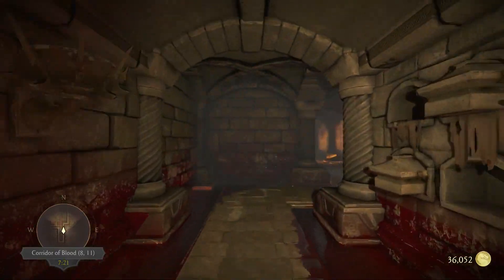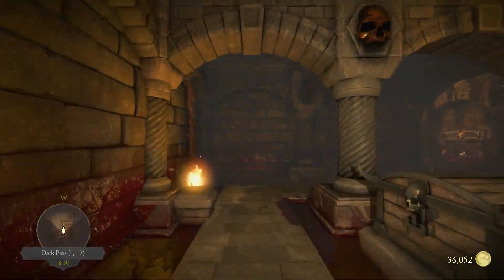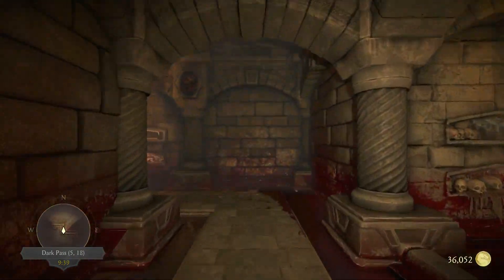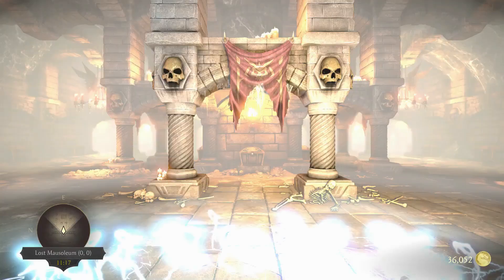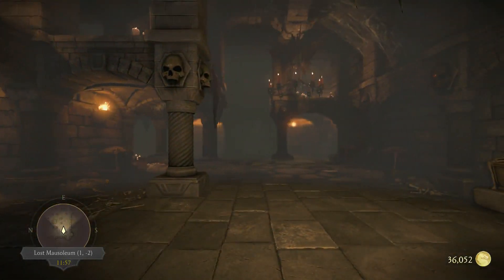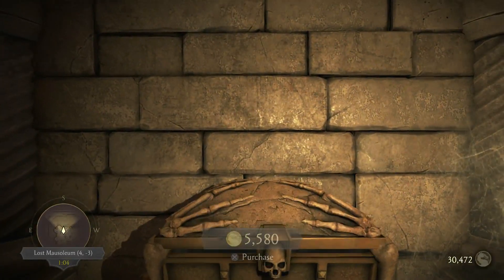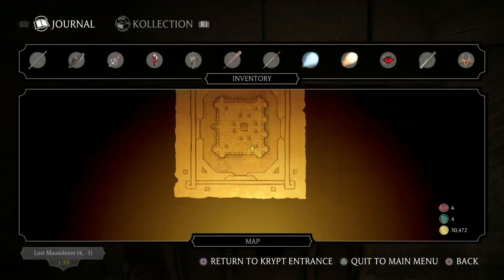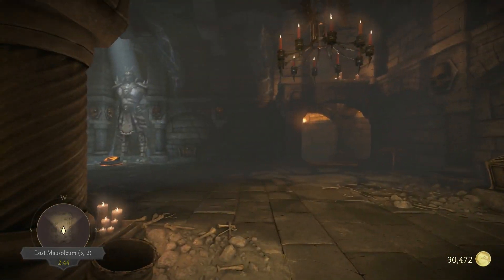All right, I need to go to the north. Here we go — enter the mausoleum. Lost Mausoleum. Our target is just 4-3. Kung Jin's Brutality, Burnt Out, right here. This time I'm going to walk all the way back, because I'm not sure if it's faster when I beam or when I fast travel.